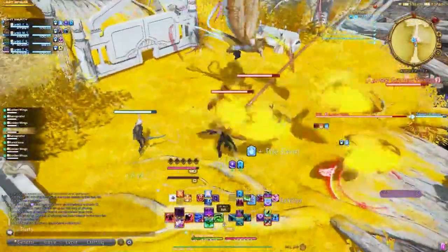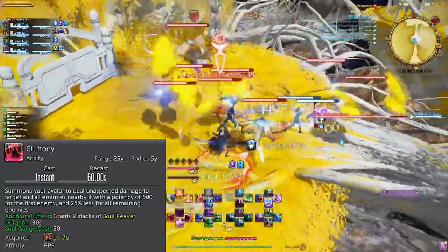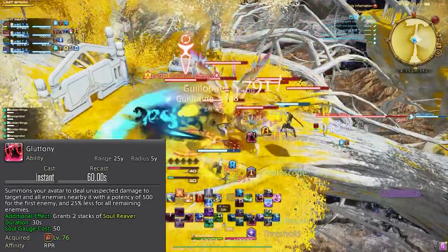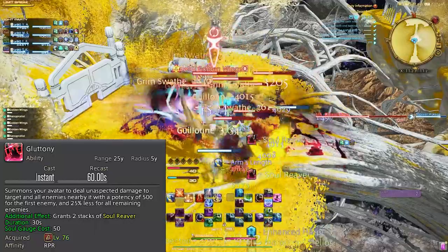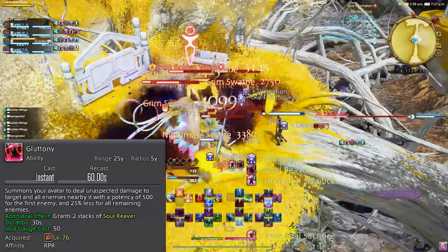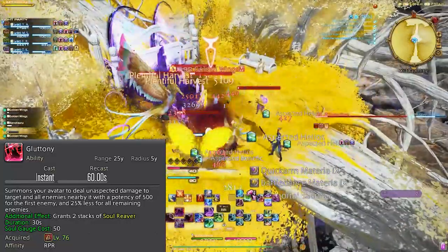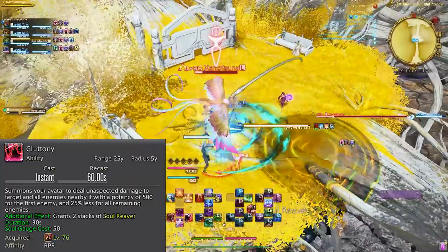Level 76, Gluttony. This ability is on the same tier as your soul reaver abilities — Bloodstock and Grim Swath — but Gluttony is its own cooldown and is a stronger ability overall, so you want to prioritize this first in trash pulls and boss pulls. An important fact: it grants two stacks of soul reaver, which will allow you to use Gibbet and Gallows in the same proc, or Guillotine twice. If you only use one because you're used to how Bloodstock works, you will lose out on that DPS. So just remember that Gluttony gives you two — it's kind of in the name.